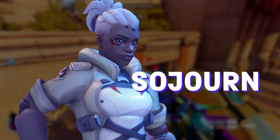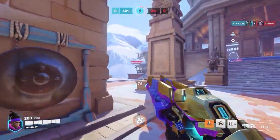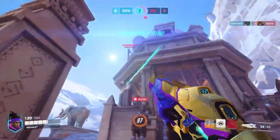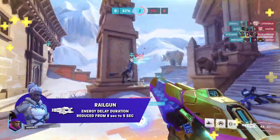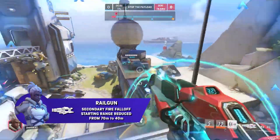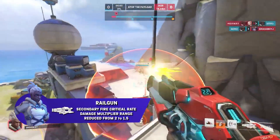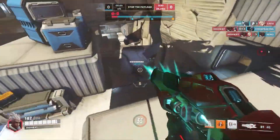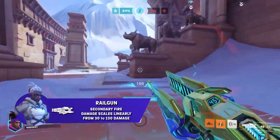Up next is Sojourn, who has definitely been running the meta in Season 1, so hopefully these changes will bring her back in line with other DPS heroes. The devs claim she is not performing well in lower tiers, but in higher tiers she's a menace. All of her changes are with her primary fire and right click. The energy decay duration has been reduced from 8 seconds to 5 seconds, so she now loses her charge faster. The secondary fire damage falloff starting range has been reduced from 70 to 40 meters, so no more cross-map snipes. The secondary fire critical hit damage multiplier has been reduced from 2x to 1.5x, meaning she now does a base 190 headshot damage — no more one-tapping 200 HP heroes. Secondary fire damage now scales linearly with energy from 30 to 130 damage, with 1 energy converting to 1 damage.